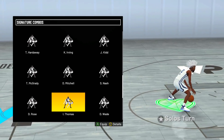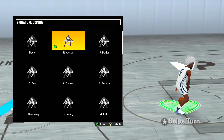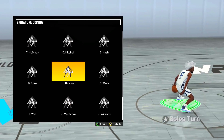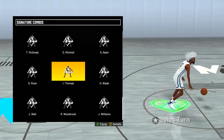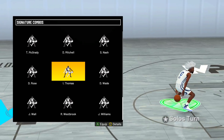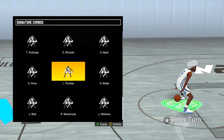The other new signature combo is Isaiah Thomas — it's not terrible, a pretty good one. But I'll just take Rafer Austin for that big hop move. Isaiah Thomas gives you a really good crossover out of it, but you could just do a regular crossover instead. The speed-boost crossover out of this combo is pretty quick, but a regular crossover works just as well.